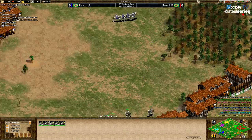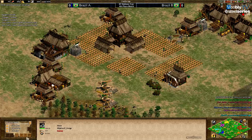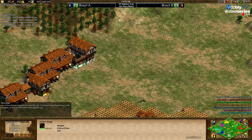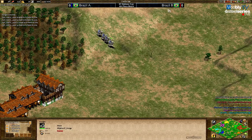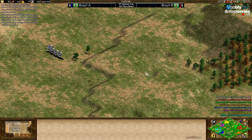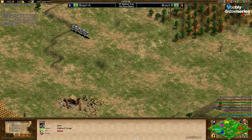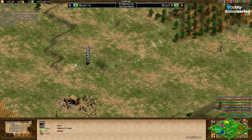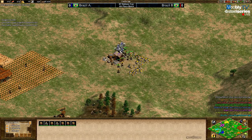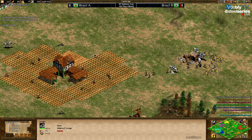Two rangers and a couple of farms not up yet — this is going to be a hard time for Fire. Dogao is going to stables — two stables as Mongols — and Miguel is coming with crossbows. It's going to be a hard time for Fire to defend against two people. Ph is hitting the gold now, not bad — one villager down.